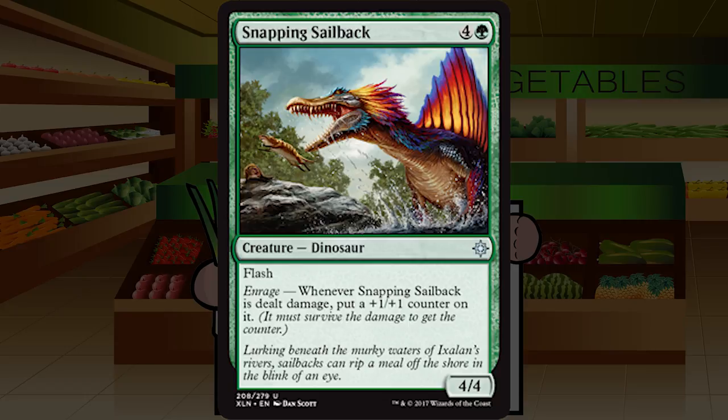Up next is Snapping Sailback — four and a green for a creature dinosaur at uncommon, a four four with flash. Enrage: whenever Snapping Sailback is dealt damage, put a plus one plus one counter on it. This is a Grown Tester — flash it in, eat something, and bam, instant-speed five five after that. This could get out of hand very quickly. Not having trample keeps it from being super overbearing, but it's still a fantastic card. I'd first pick it in a weaker pack. Solid B — might even play like a B+.